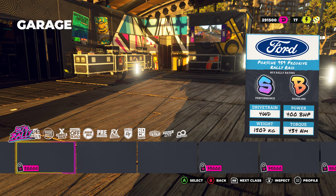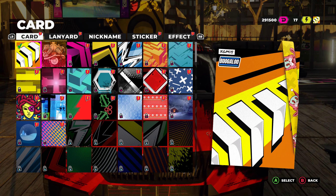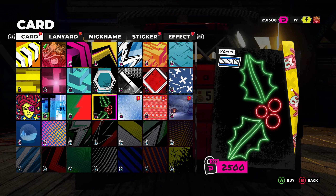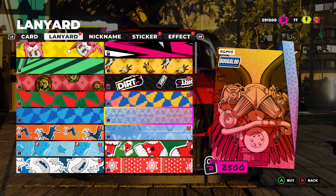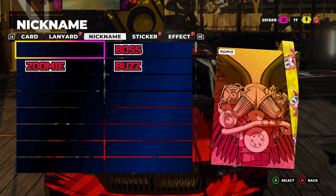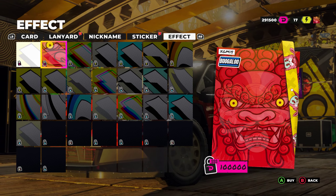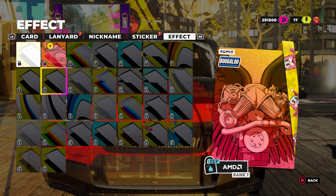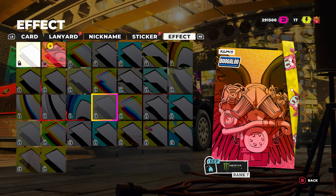I've been unlocking different things for my player card. This is something that shows up in multiplayer presumably, so you can customize this stuff which is kind of neat. You can change your nickname, throw stickers on your card, or add different effects. Some of these are rep-based on your sponsor.